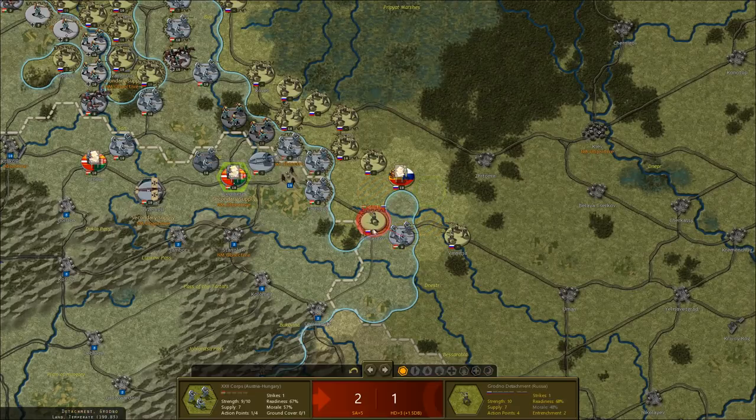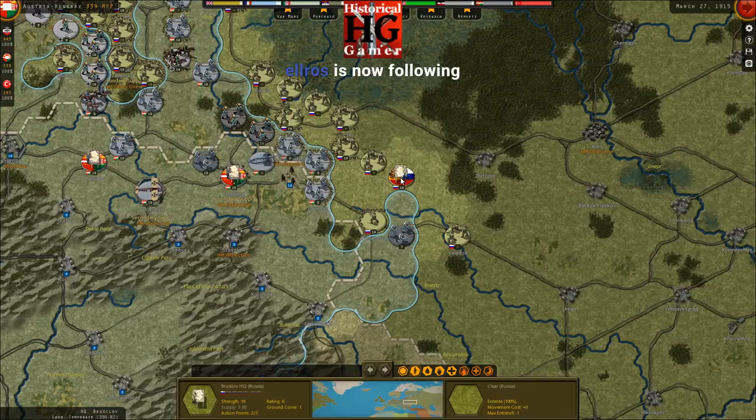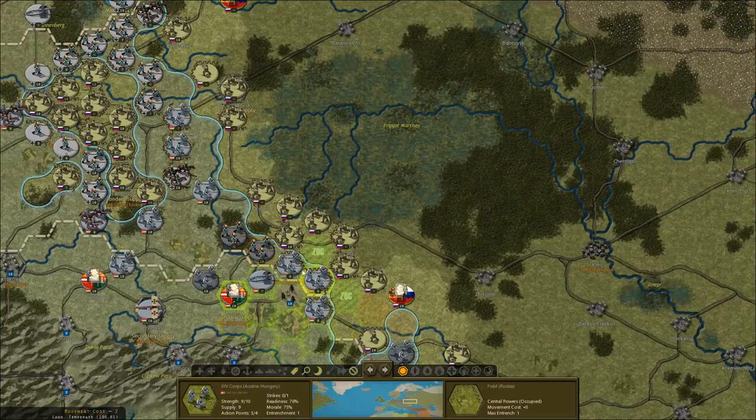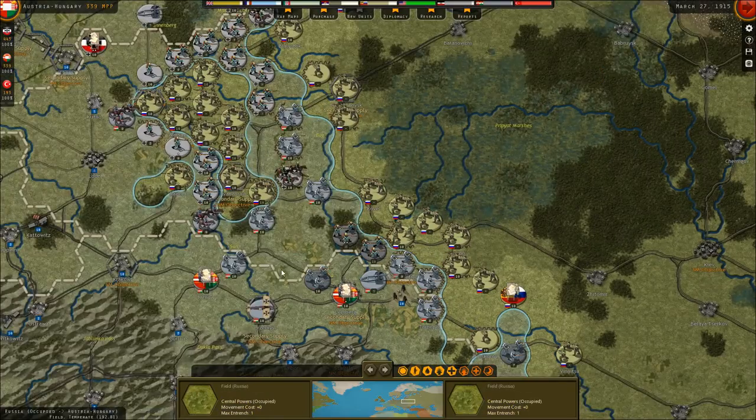I shouldn't have actually done that — I could have attacked the Brusilov headquarters unit instead. Maybe I should have. But I also didn't want to get these guys completely cut off and easily destroyed, so I decided not to. We just destroyed a Russian corps here — that should weaken them.